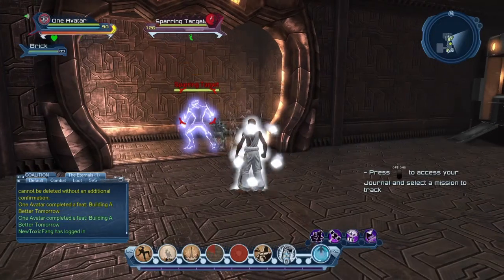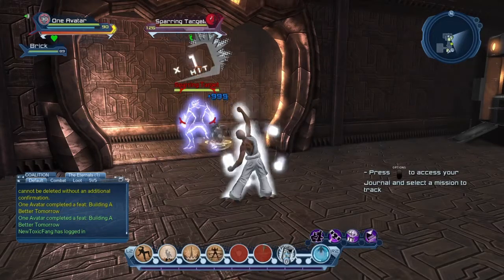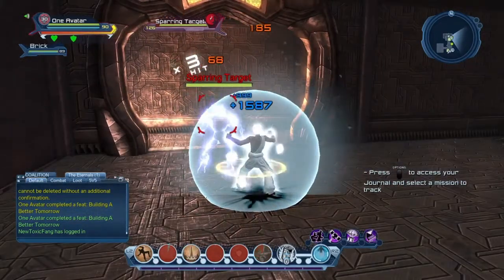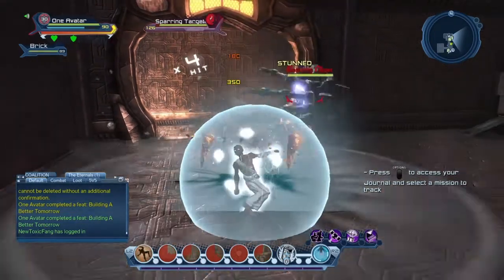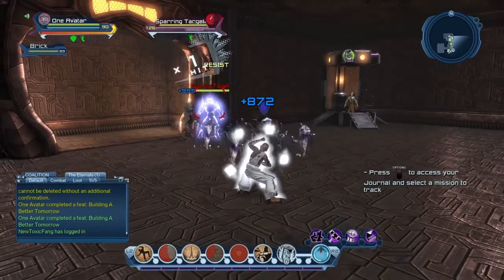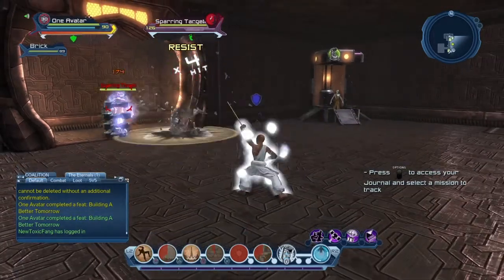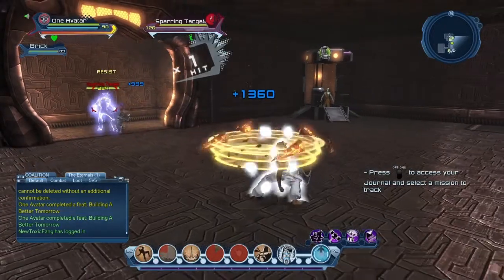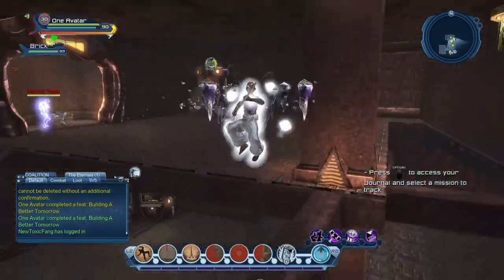This is a blocking loadout — I also have an atomic tank loadout that is a no-defense loadout and that works very well too. For this one: Fortify, Earth and Grip, Epicenter, Hard Light Shield, Gemstone Shield, Fortify — going back and forth between Earth and Grip and Epicenter, blocking as soon as the enemy stops hitting, then pulling again to keep the enemy on me.